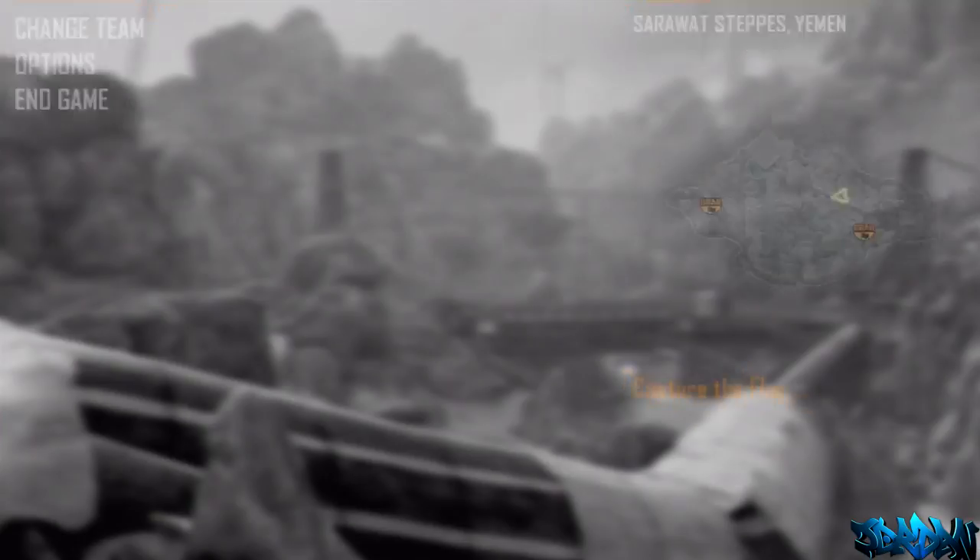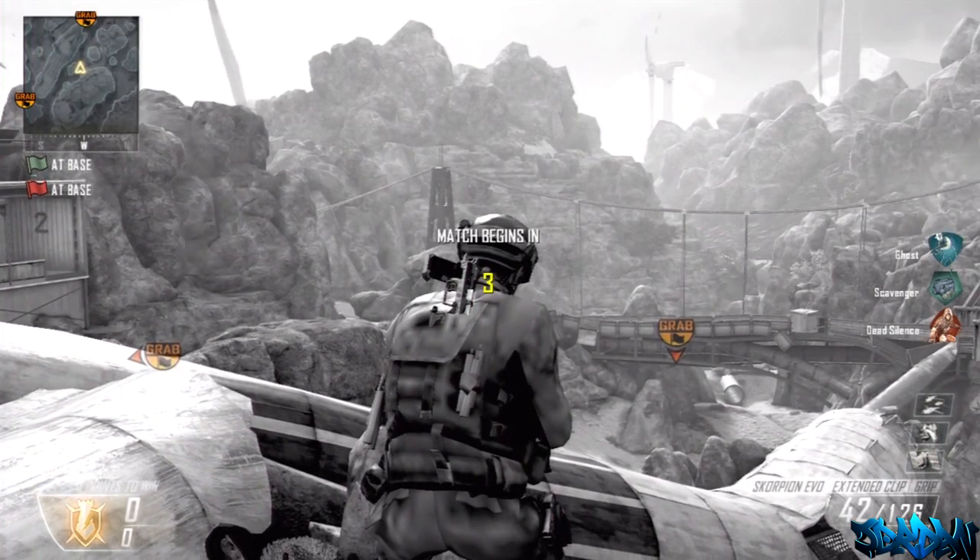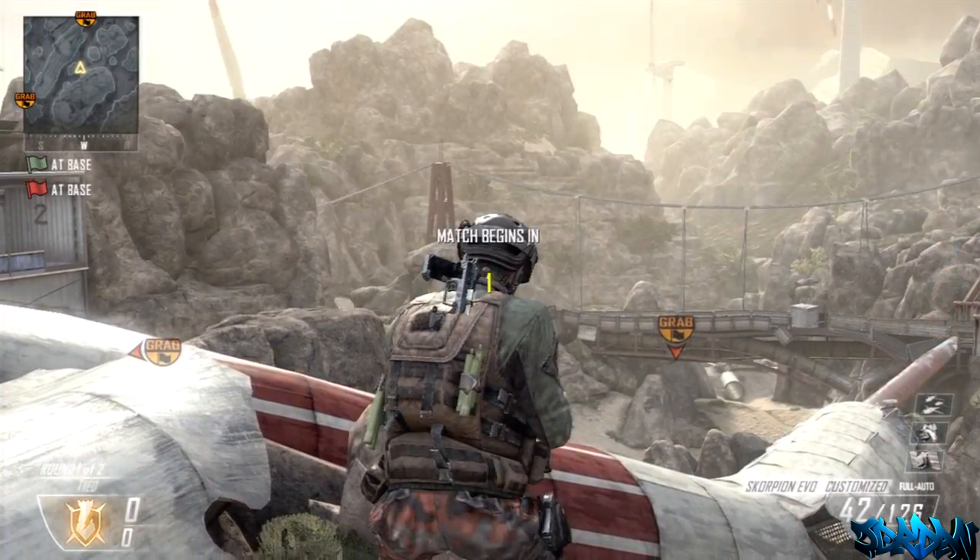So press B, then press Y. Then you want to pause the game, choose Class, and when you're choosing your class, press A and X at the same time. So don't just press A on your class — press X at the same time as well.